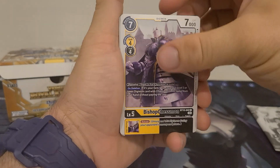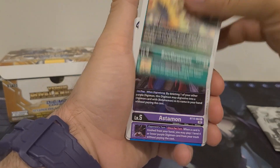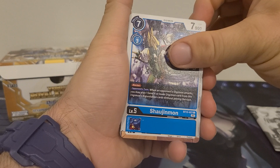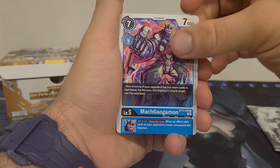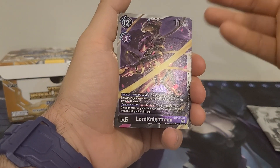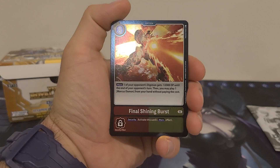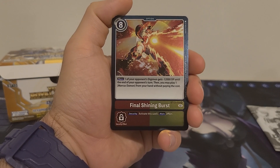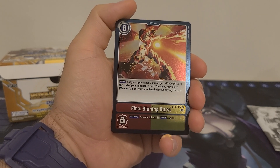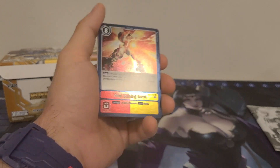We got Bishop Chessmon, Porcupamon, Chewmon, Sunflowmon, Astamon, Knight Chessmon, Shajinmon, Queen Chessmon, Mock Gaugomon, Vulcan Crusher. Another Lord Knightmon — we don't have to go over her because we just went over her. And Final Shining Burst: 8 play cost, main effect — one of your opponent's Digimon gets minus 12,000 DP until the end of your opponent's turn, then you may play one Mark Stamen from your hand without paying the cost. Security: activate this card's main effect. Going to use this in a Marcus Damon Shine Greymon deck, not too much else.